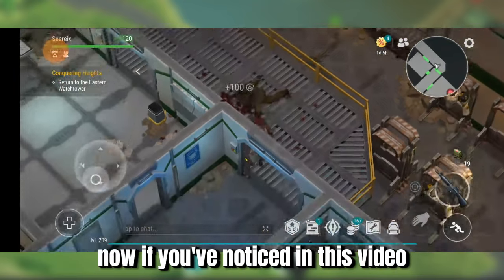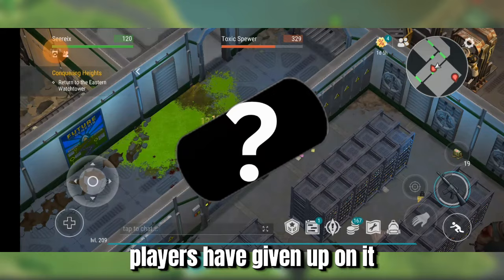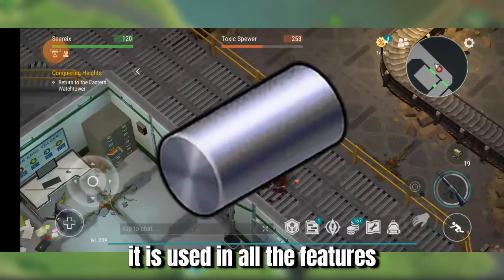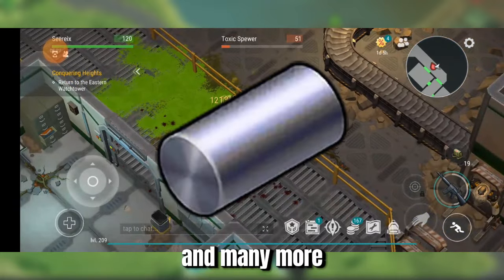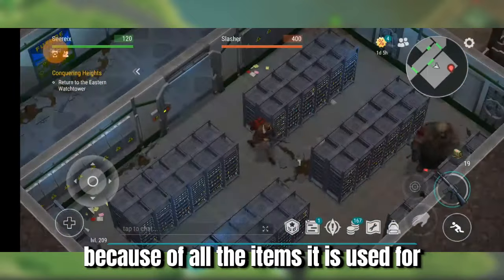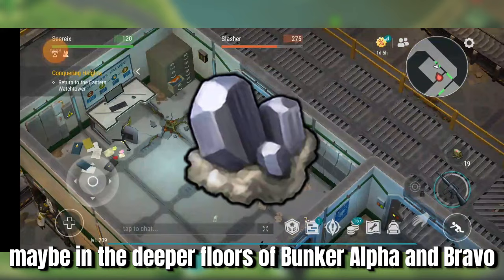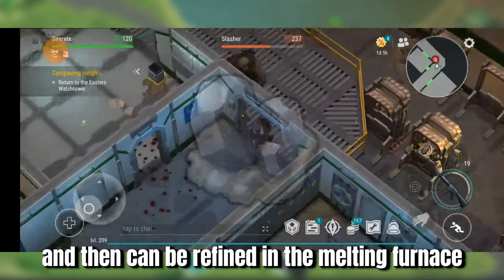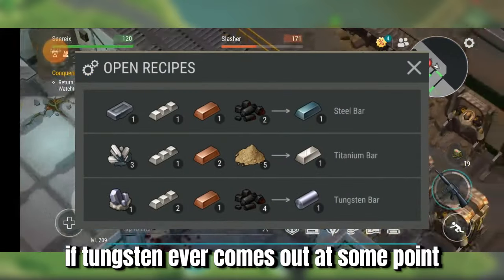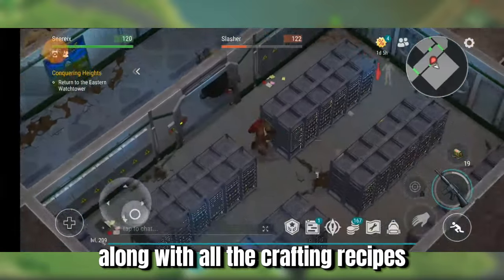If you've noticed in this video, many of these features require a unique material — a material teased for so long that players have given up on it. We will probably see it in the game at some point, but it doesn't seem to be soon. Of course, I'm talking about Tungsten. It is used in all the features I mentioned in this video, and many more. Tungsten is likely to be released a long time from now because of all the items it is used for. I would imagine it can be obtained in the rarest of zones as a raw ore — maybe in the deeper floors of Bunker Alpha and Bravo, or even in Bunker Charlie — and then refined in the melting furnace, as it is already shown in-game. If Tungsten ever comes out, the game would be changed forever.